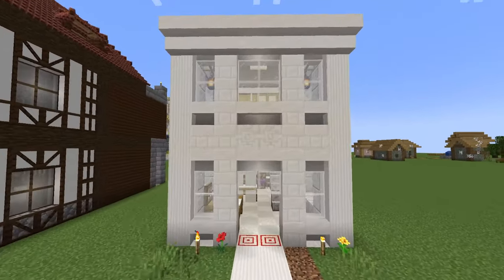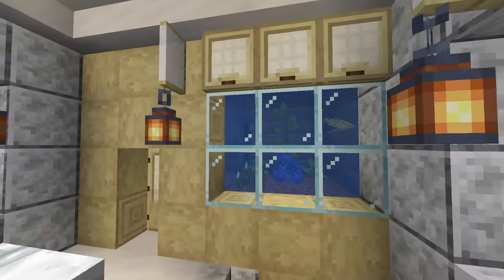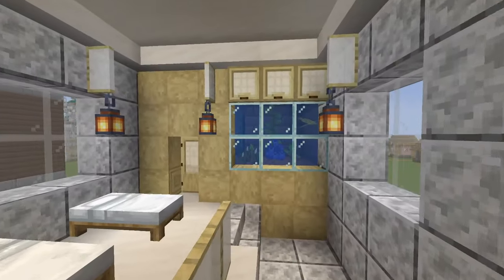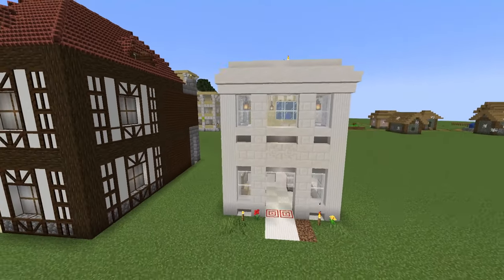And finally, the Fortress hospital — again, a little bit underwhelming unfortunately. This bit here was kind of cool with the water and stuff — almost like a little fish tank. You could even add some fish in there yourself, of course. But that is the Fortress hospital build there.